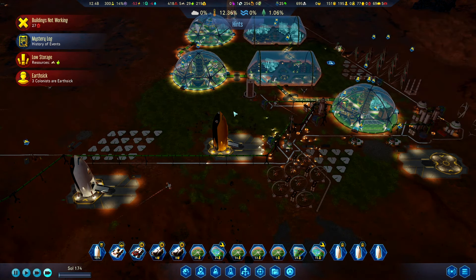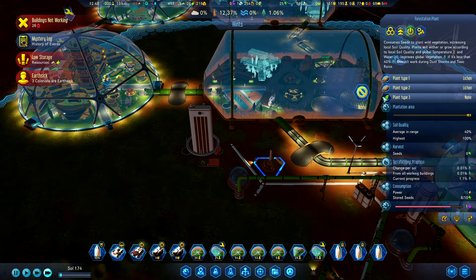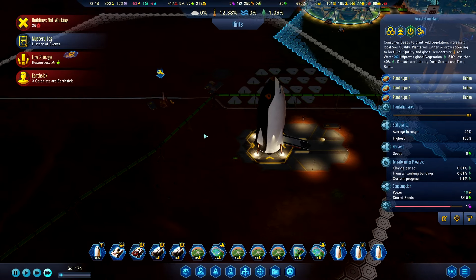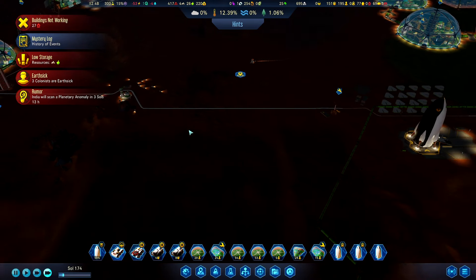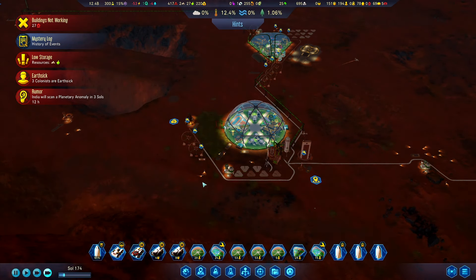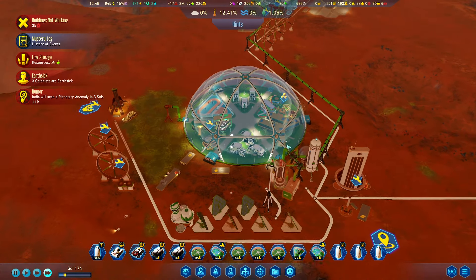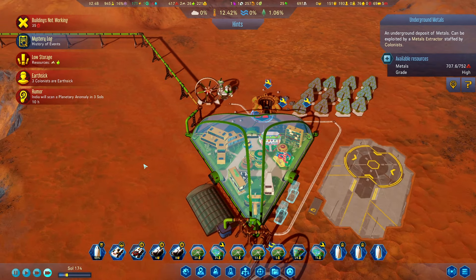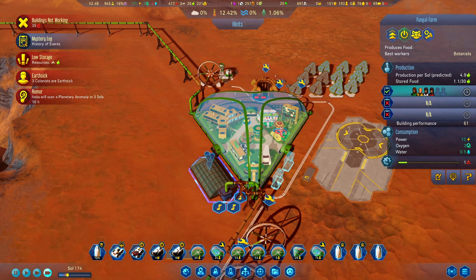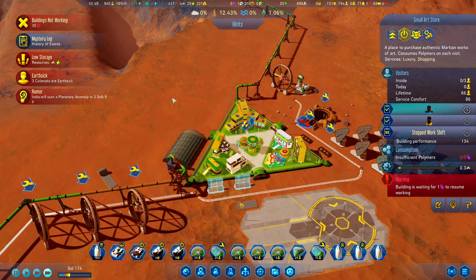Vegetation is still really low. We can maybe speed it up a little bit by just setting all the plant types to the same. We still have quite some rare metals left over here — perfectly fine — and we are still producing enough metals. Our art store is waiting on polymers.